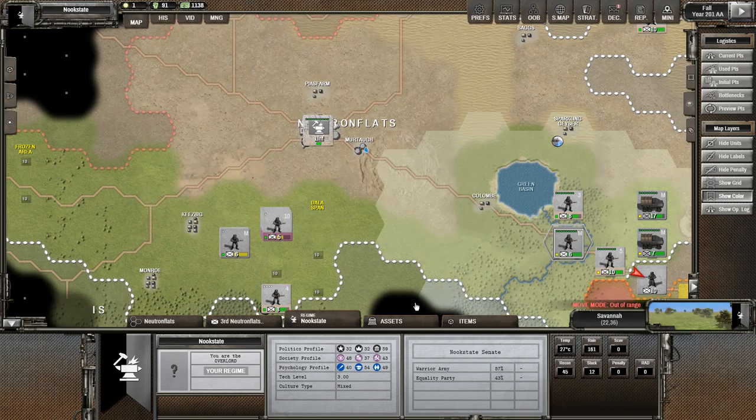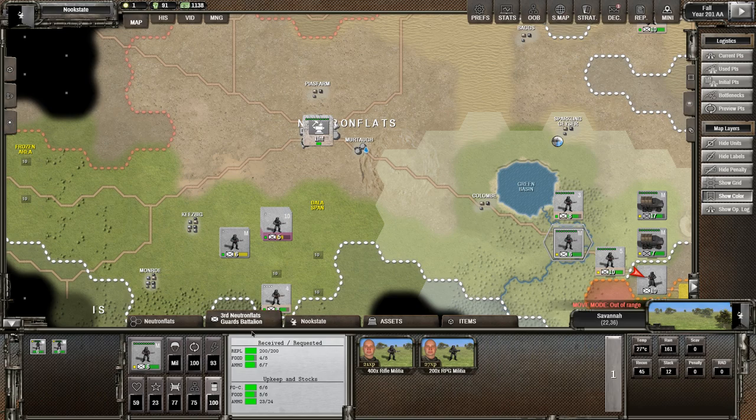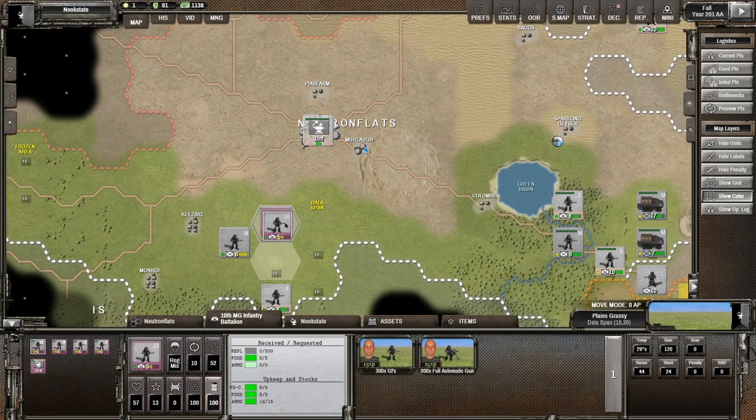One very important thing: you may notice there are these little yellow spots on my trucks. These guys are green — this is our supply. Over here we can see what's going on with the third Neutron Flats Guard battalion: 600 rifle militia, or 400 rifle militia and 200 RPG militia. They are receiving and requesting certain amounts of things. They requested five units of food but only got four, because they're so far away from home. These guys who were pretty close to home got their five food and didn't need any ammo, so they didn't request any.